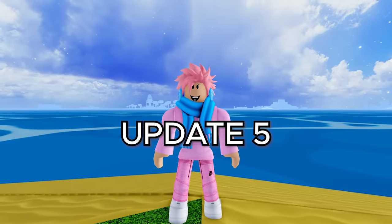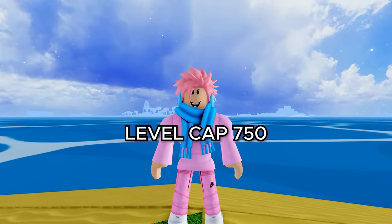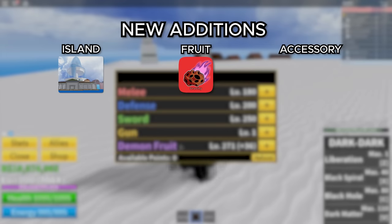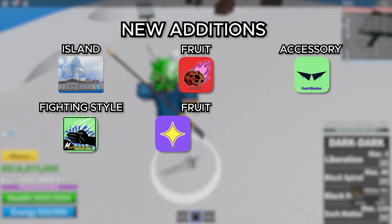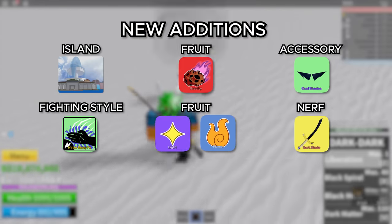Moving on to update 5, which was released on July 14th, 2019. They increased the level capacity to 750, added the final island of the first sea — the Fountain City — and added the Gravity Fruit. They also added a new accessory, the Cool Shades, and one of the best fighting styles to this day, Water Kung Fu. They also buffed the Light Fruit once again along with the Flame Fruit, and added some slight nerfs to the Dark Blade.